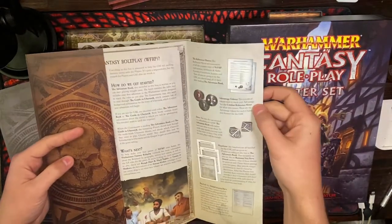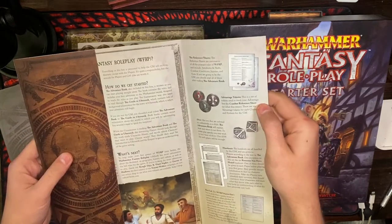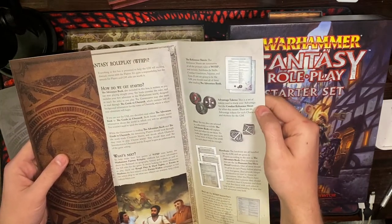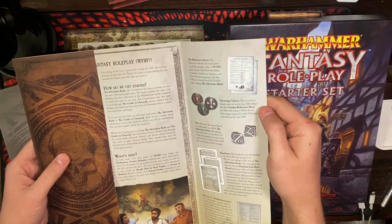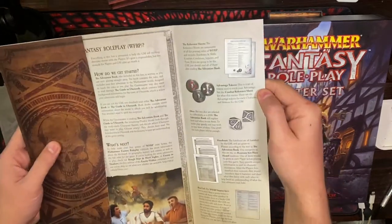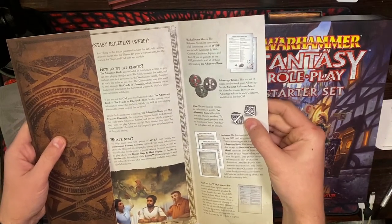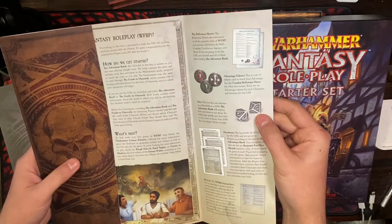Over here we've got reference sheets. These are advantage tokens — it tells me right here. This is a set of tokens used to track your advantage. See the combat reference sheet for what this means. There are six advantage tokens for each character and 13 for the GM. The two dice are referred to collectively as a D100, and the adventure book will explain what to do with them.